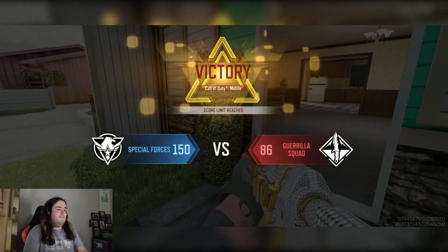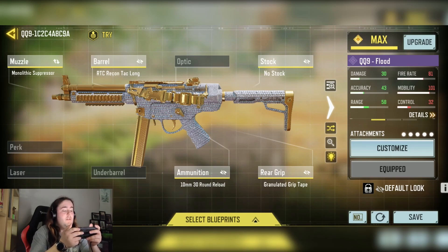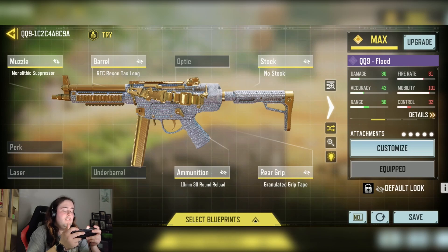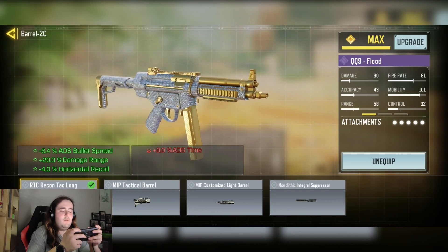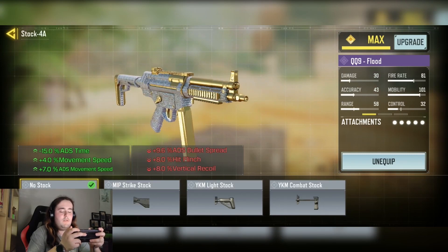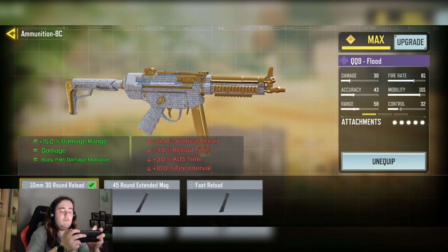Here's the QQ9 loadout I just used in this gameplay. We have the damage range and accuracy build. Because of the fire rate, the mobility is still over 100 at 101, and the control is 32 so you might have a little hard time controlling the recoil if you aren't great at it. As an SMG it needs increasing damage range and accuracy to make it more versatile.